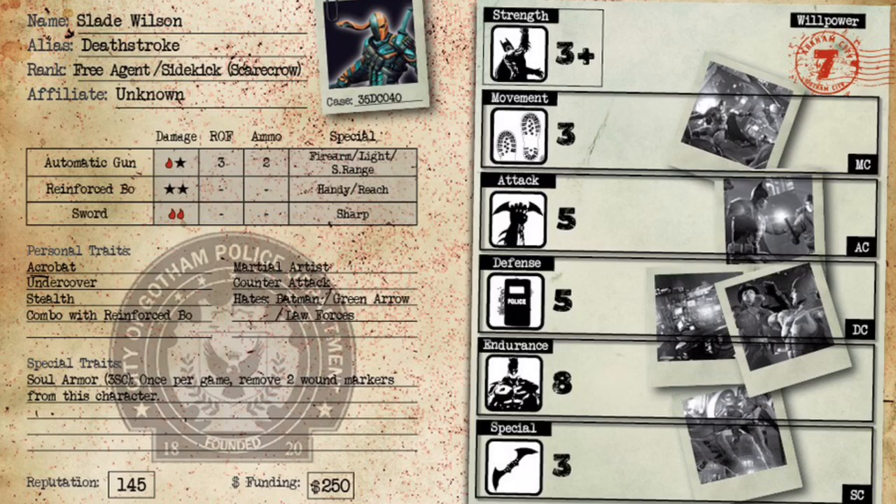Let's go over his personal traits. First is Acrobat. This makes him incredibly mobile — instead of a base movement of 10 centimeters, it's 12, and he ignores small obstacles, so he can flip over construction stuff, cars, and other miniatures. His movement essentially isn't impeded. Acrobat also gives him Dodge, meaning he can dodge bullets. If Green Arrow shoots arrows or Batman throws batarangs, as long as he has a movement counter, he can try to dodge a hit by rolling a 3 or less — 50% of the time since he's Movement 3.